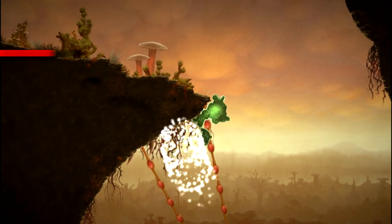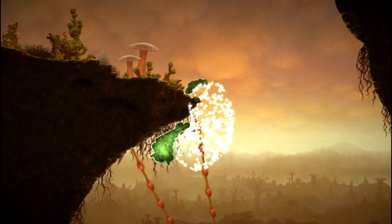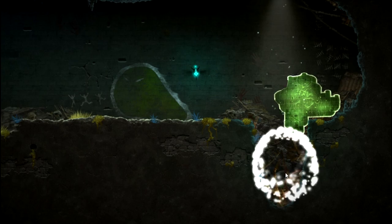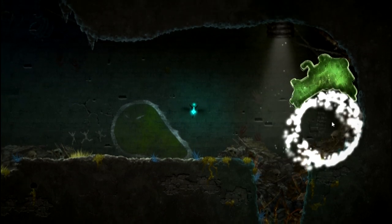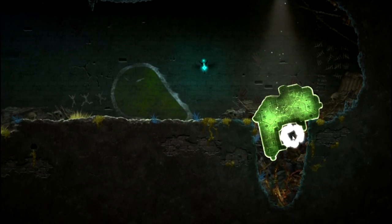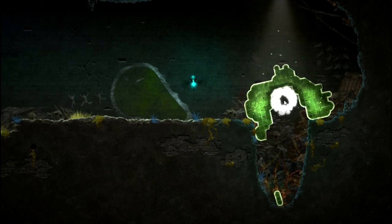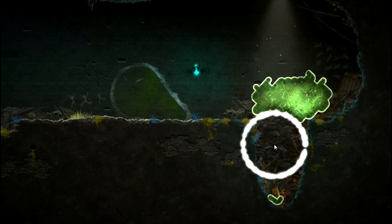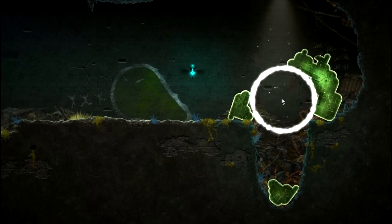Speaking of the way the goo works, it's really difficult to explain. Even if it looks like it at first glance, you don't actually play as the goo. You play as a sort of god-like guide for the goo, whose only power is to erase the goo. Basically, you have to imagine it as though there is a certain amount of goo that has to be on the screen at all times. If you erase a section of the goo, it will grow back the same amount you erased, only from different parts of the goo. This allows you to shape the goo in whatever way you please.